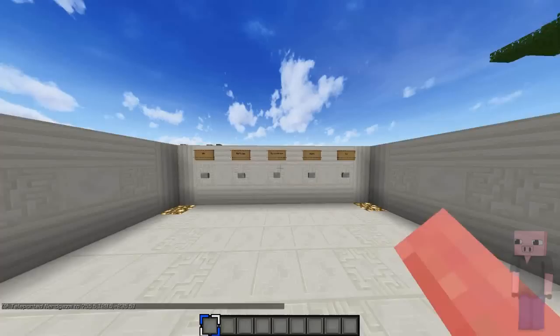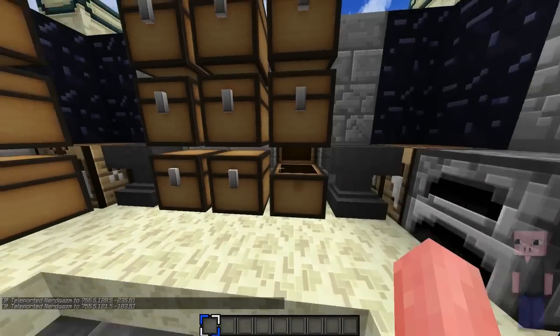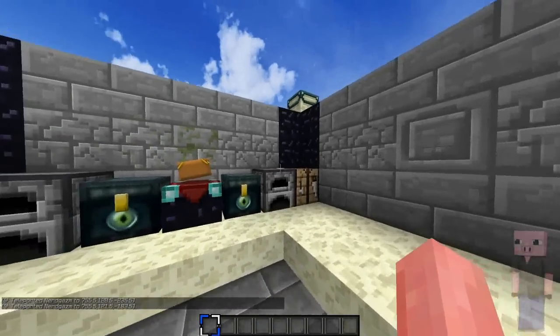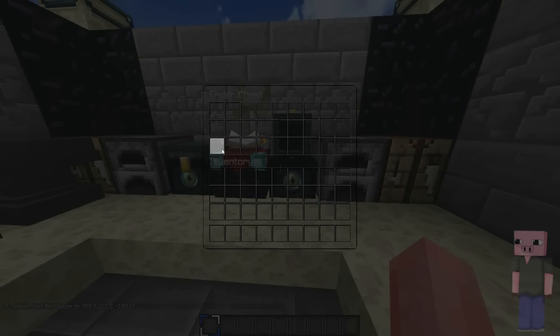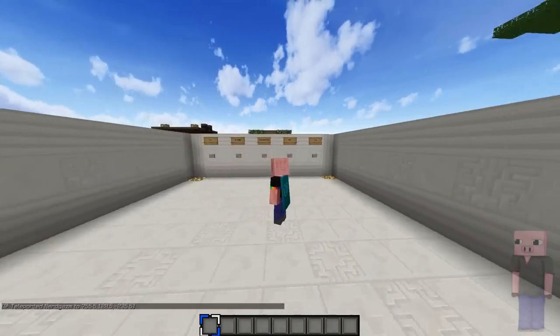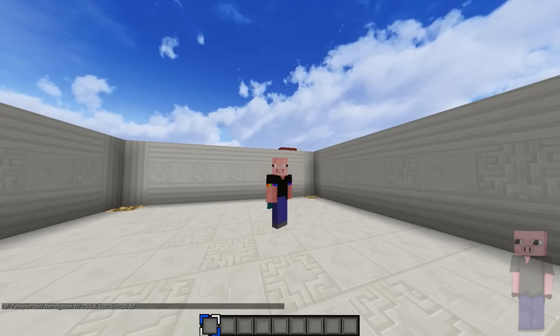Next up we got the GUI. It's nothing special really — just a clear GUI so you can see if someone is attacking you when you're in a chest. Almost every texture pack has this nowadays, so it's really nothing special. That's pretty much everything I wanted to show you with this texture pack. If you enjoyed, a rating is very much appreciated. Subscribe for more Minecraft texture packs, and remember to check out Matthew's channel down in the description.